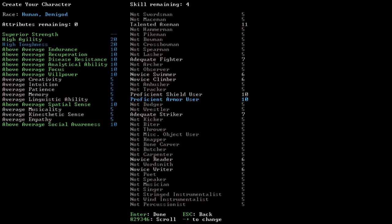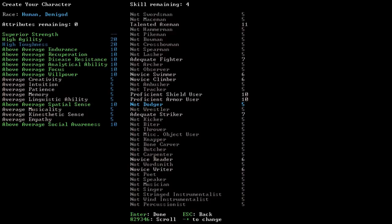Our character's name is Cash Risen. We are a newly minted hearthperson of the great Neek Dinner Grottos. We can randomize our starting location with plus or minus. Let's go with a hamlet — Hearthperson of the great Akul Hushpazes, a human hamlet. We are a worshipper of Athryg, the fatal urns, goddess of death and disease. Sounds great.